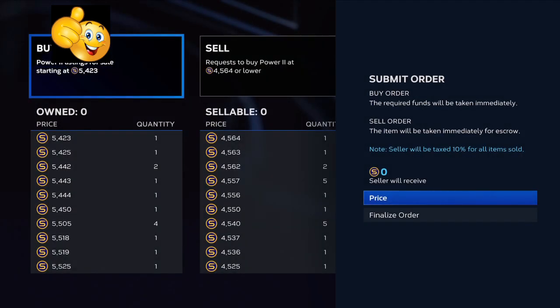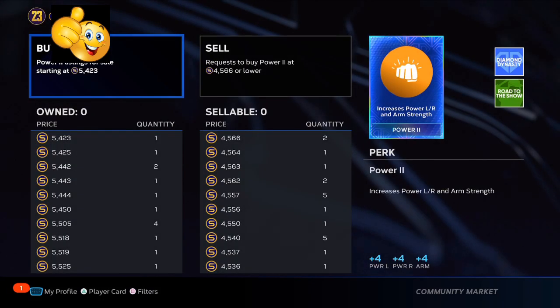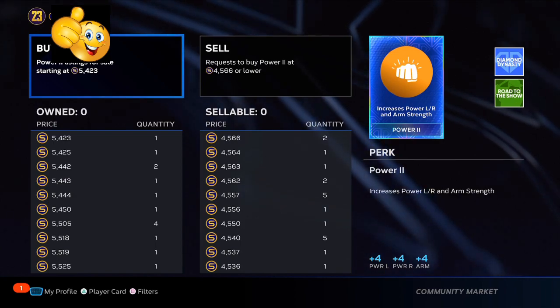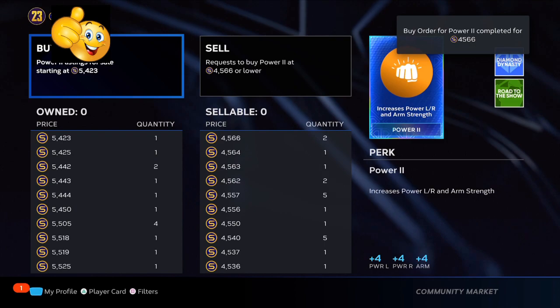You're going to go in and try to fill about four to five orders. Try to put your stubs three above what the sell side says. And then when you are selling it, try to go three stubs under. Don't do 10 stubs, don't do 15 stubs — that's not how you make very good profit.